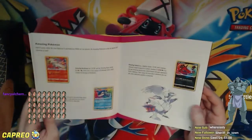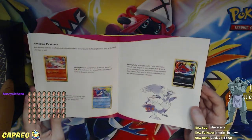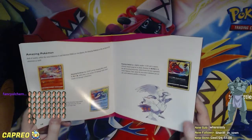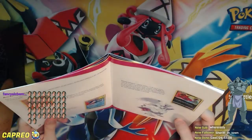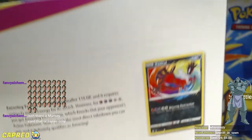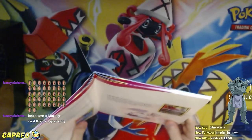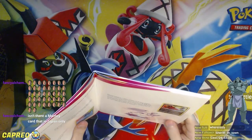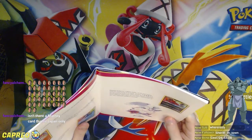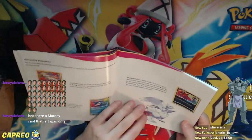Cramorant VMAX — I actually don't remember if that's a reprint or not. Greedent V I think is new as well. There's a couple of Amazing Rares — I think just the three: Reshiram, Kyogre, and Yveltal. They're all fantastic. Yveltal takes five energy in its attack cost, which is a lot. And it just knocks out your opponent's active Pokémon — for a fire, psychic, dark, and two colorless. It just says your opponent's Pokémon is knocked out. That's crazy.